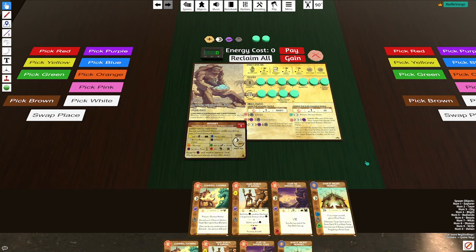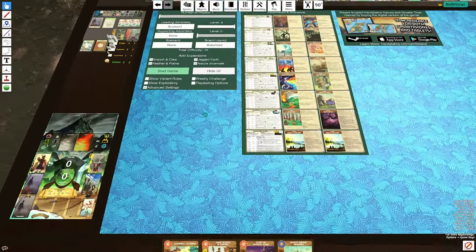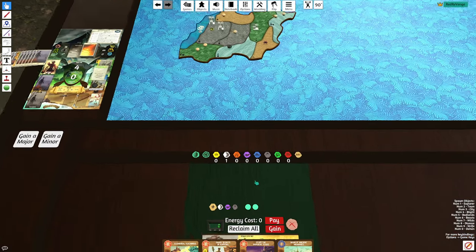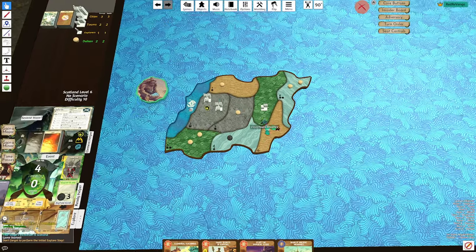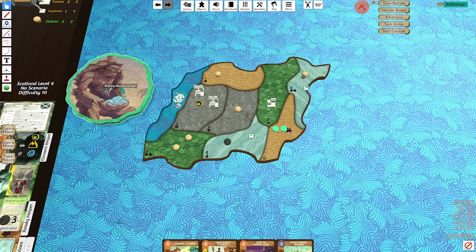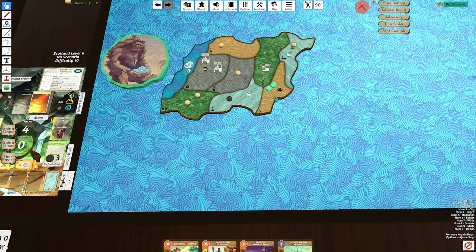Welcome back to another Spirit Island video. In this video, I'll be playing Memory Intensify into Scotland 6 — a matchup I've already done before, but I'm going to give it another go. We have board E here, and that starting explorer is going to be Wetlands. That could be very good. I might just decide to try to fast tempo this — we'll wait and see what my starting draft is.